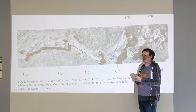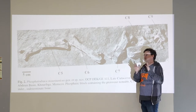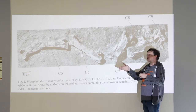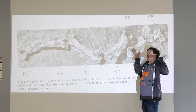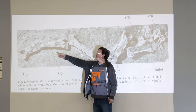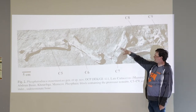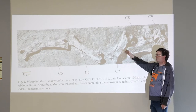The two pterosaurs represented here at the park by original material — Harpactognathus and a new as-yet-unnamed species — one's a jaw and the other is part of a top jaw, and that's it. That's usually what you get. So we're lucky to have about half the neck of Phosphatodraco. This is the holotype, which means this is the set of fossils that carries the name.